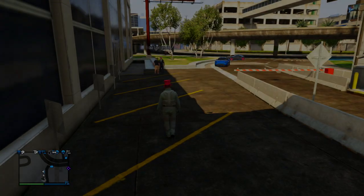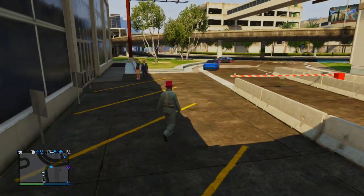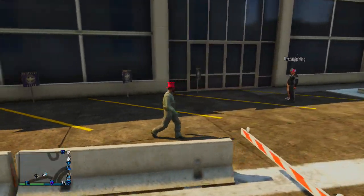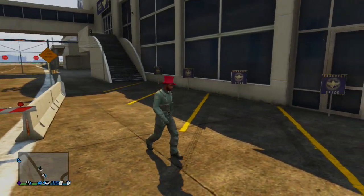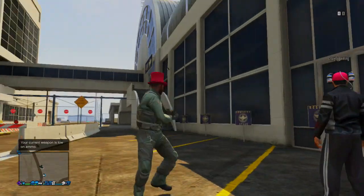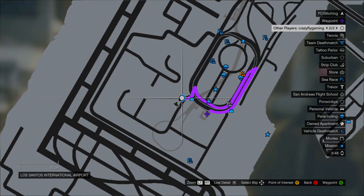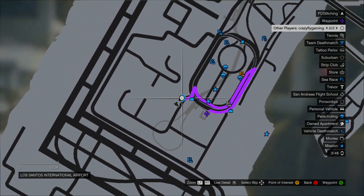What's up guys, this is FC Glitch and you're watching a new GTA 5 Glitch Tutorial. In this video I'm going to be showing you a glitch called the Sandbox Mode Glitch. What it allows you to do is basically fall from any height and you'll never die, never take any damage, and also how to disable cops in online.